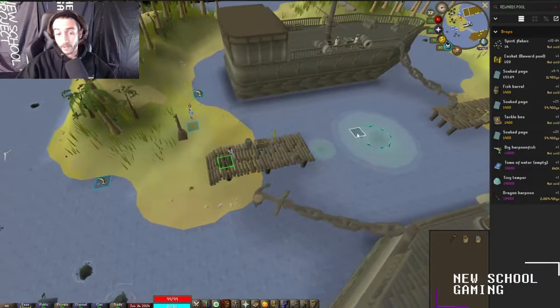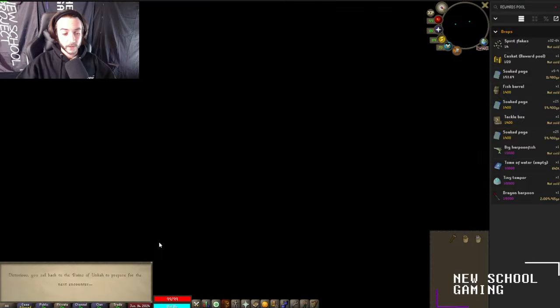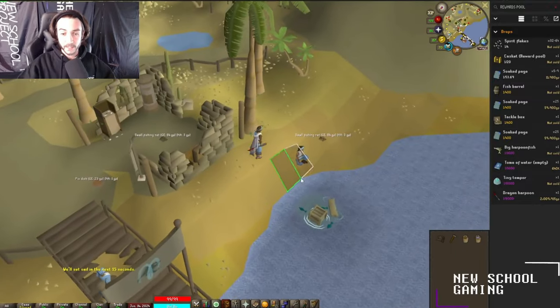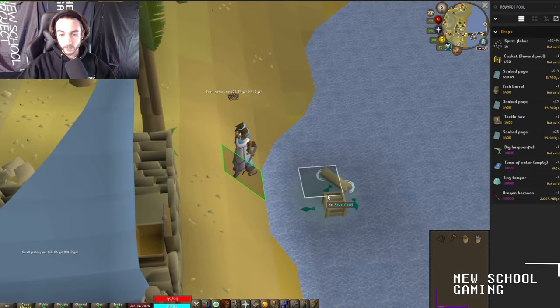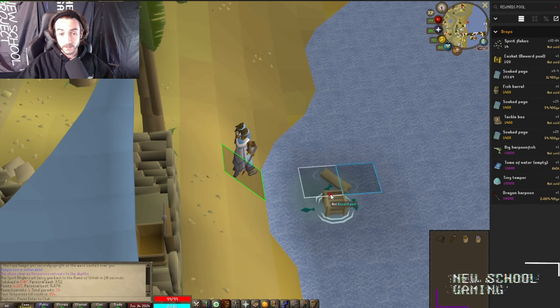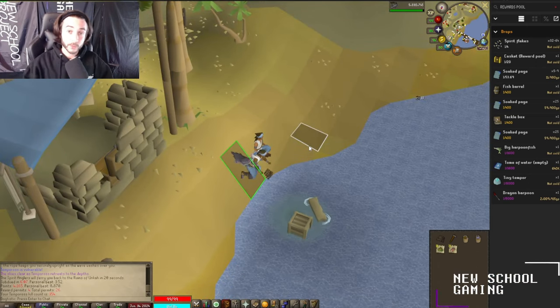Tempoross is down — that was all there was to it. You can right-click the mate to leave, and come over to the spirit angler on the beach. The cargo floating in the water is where you pick up all your rewards from defeating the boss. Last round I got 4,165 points, which came out to 4 reward permits with a total of 26 loots.